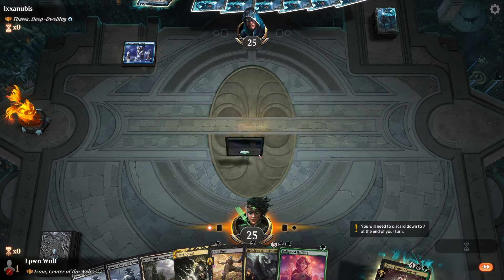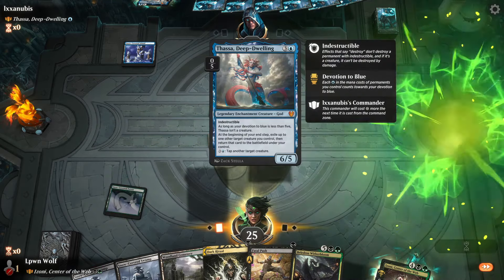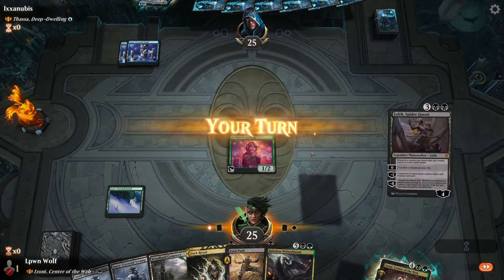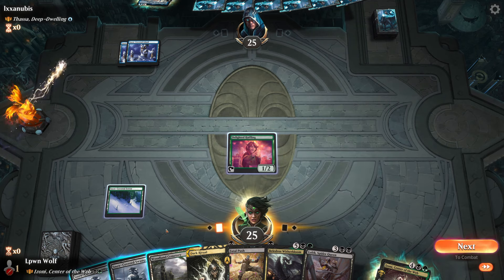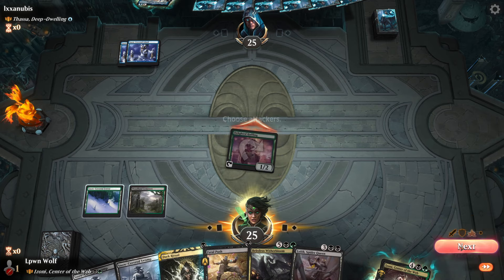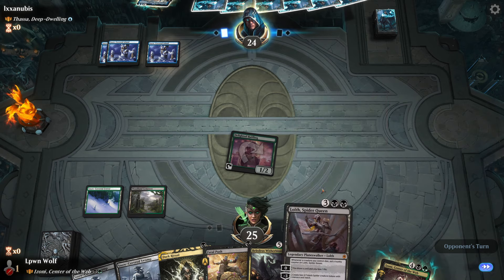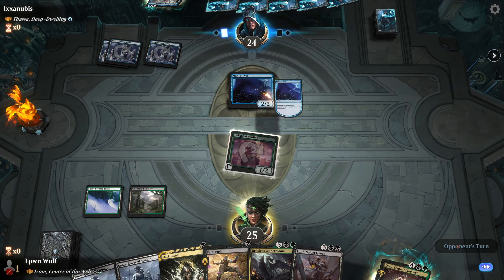If it's just ETBs then I have a lot more respect for it. Making our legendary spells uncounterable is kind of epic, so we want to keep her alive as long as possible. Legendary spells and planeswalkers - we can resolve Lolth, that would be pretty sick. We really want them to tap out here. Mana War - they're going to return the Halfling. Interesting - we can kill Mana War.